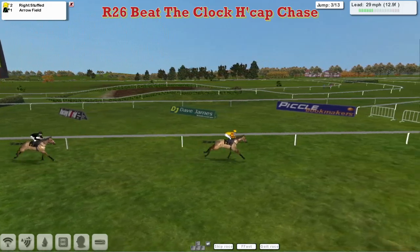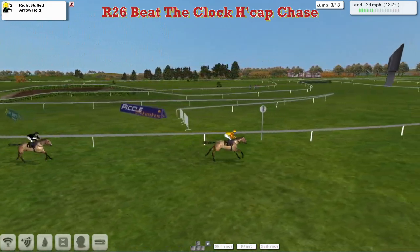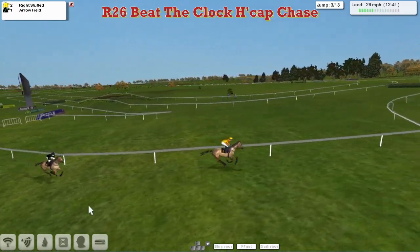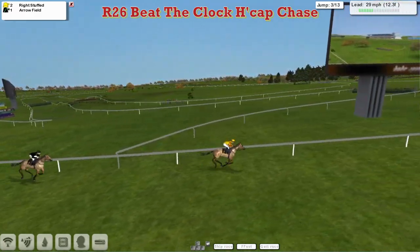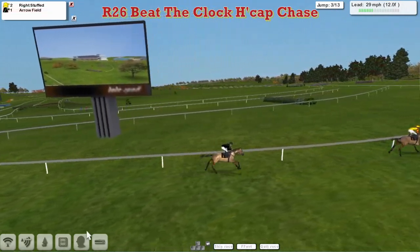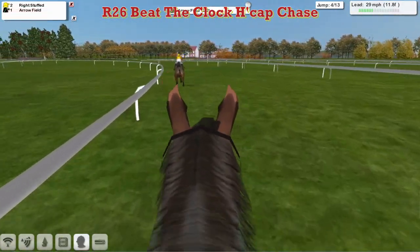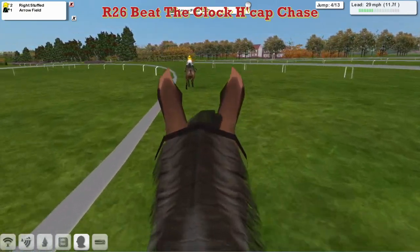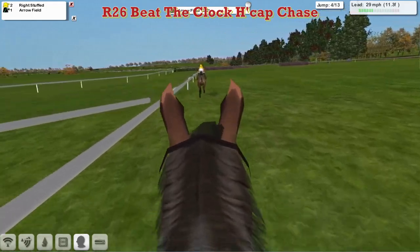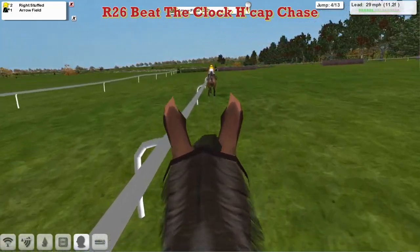Obi-Wan's Wright Stuffed passes the winning post and heads off on the final circuit, well clear of Arrowfield. So Wright Stuffed has ten fences left to jump. He's travelling well from Arrowfield back in second. There's about six lengths between the two of them. Wright Stuffed runs comfortably in front.